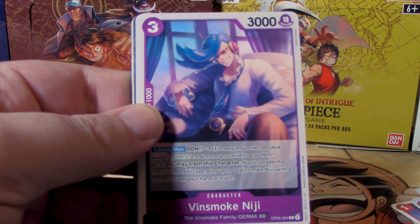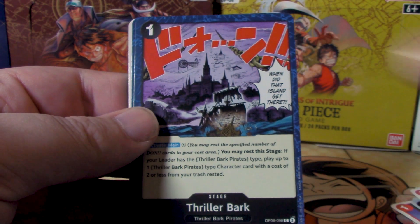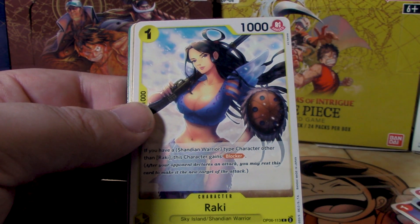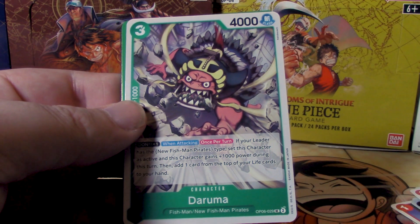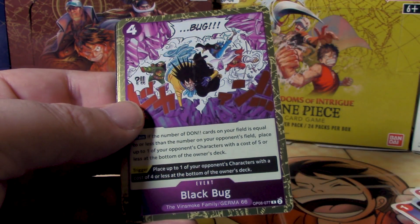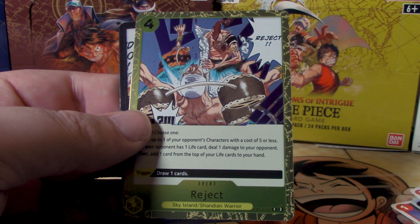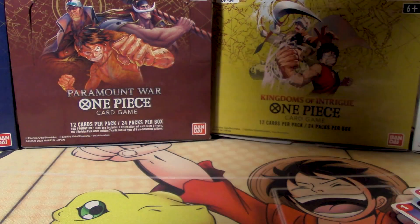Here's Schneider, followed by another Niji, then Cerberus, Thriller Bark, Archmaxim — two stages in one go — followed by Rocky, Shadows Asgard, Daruma, another Hody Jones leader. Black Bug as our rare. We got Reject, and we got another Dawn card.